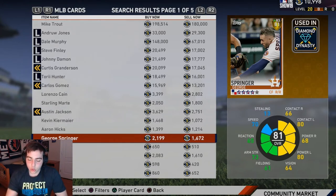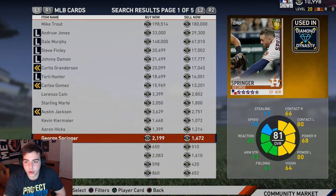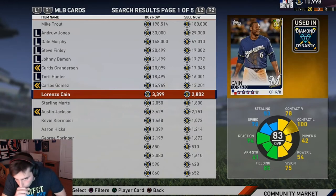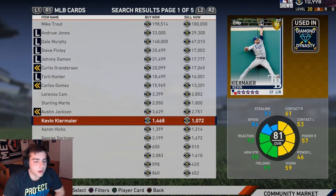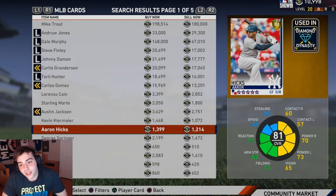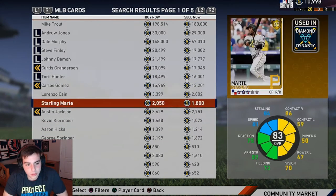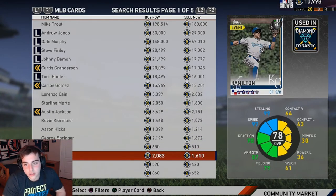George Springer is a god — you have to go cop this card. He is unbelievable. He's on my bench right now but when I played him earlier in those first solo challenges he was so good, and great online too. My top two golds are Starling Marte and George Springer — those are the top two for golds.